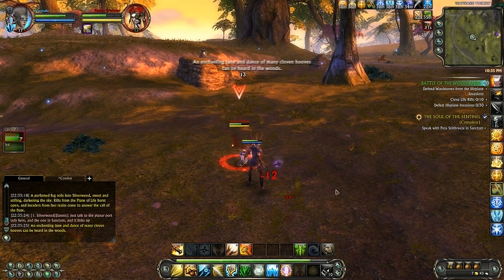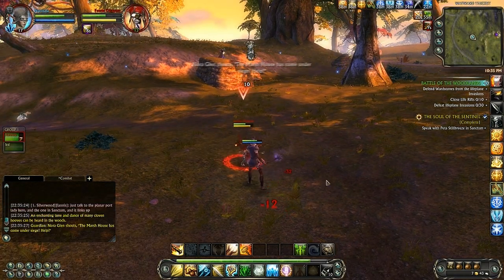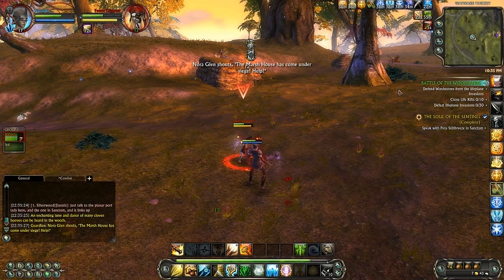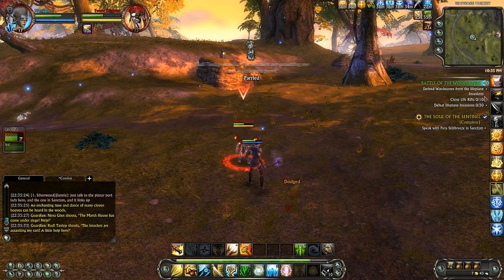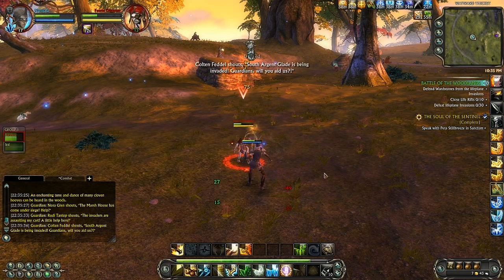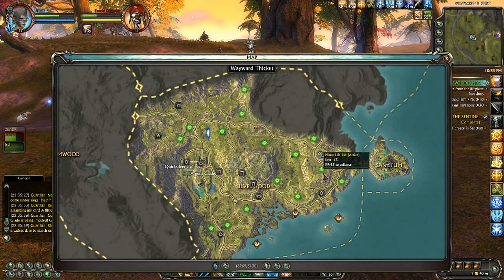Just a few seconds after I quit the previous video, I got another one of the features of rifts. This is a Rift Invasion. I got an automatic quest that was given to me just for being in the zone. And if you look at the map, which we just saw seconds ago, it is now peppered with rifts.